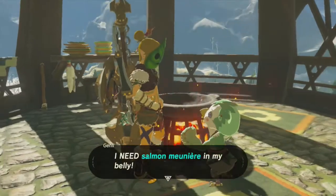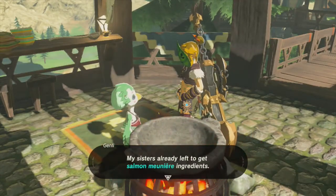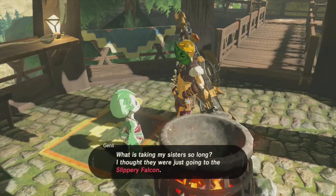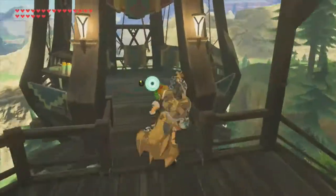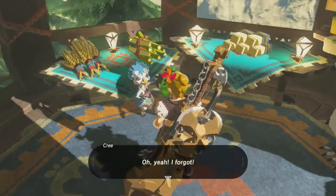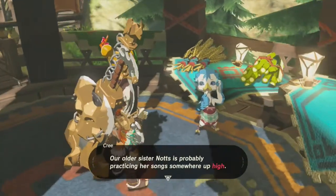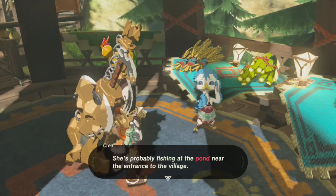Genli says she needs Salmon Munière in her belly and won't sing until she gets it. Her sister already left to get ingredients. Another sister collected goat butter and asks us to make Salmon Munière for Genli, who should be in the kitchen - and says our eldest sister Knotts is probably practicing somewhere up high. Knotts is found fishing for hearty salmon at the pond near the village entrance. She totally forgot about rehearsal and hands us the hearty salmon, asking us to make Salmon Munière for Genli.